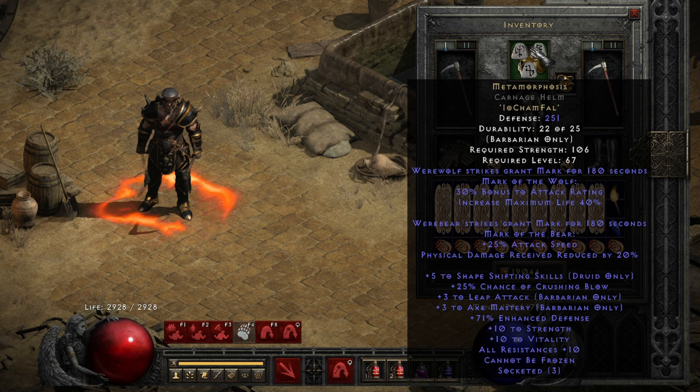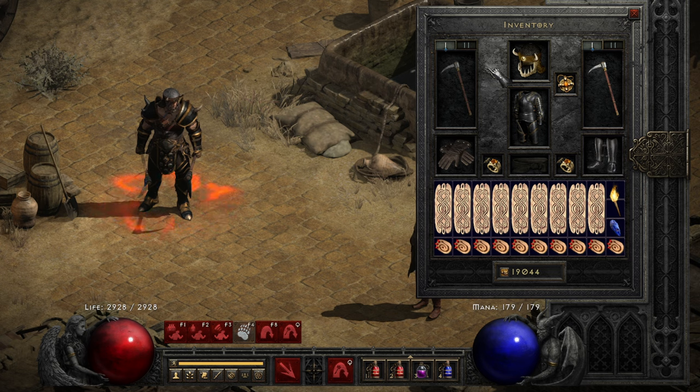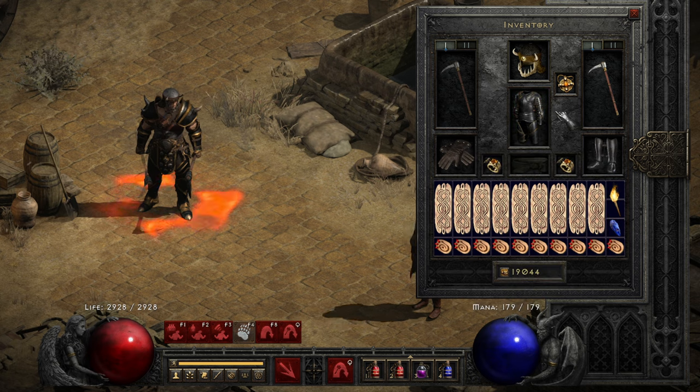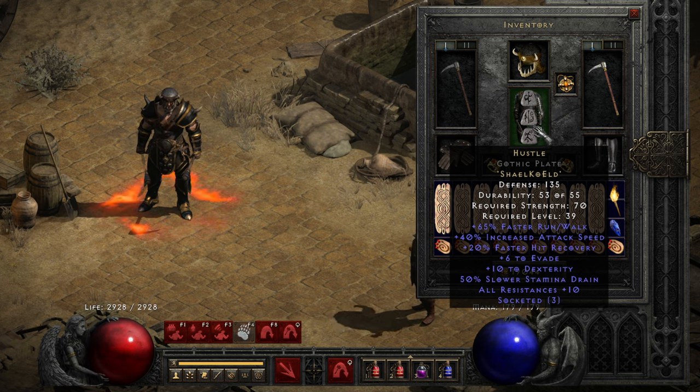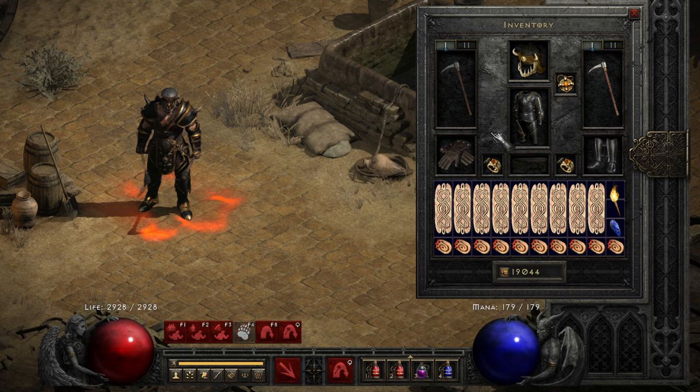I also have +3 leap attack and +3 Axe Mastery on this helm. According to MaxRollGG this is possible, so credit to them — don't judge me. I also used this skin which kind of looks like what the characters in Dune used when wearing their stillsuits, but with the face masks not covering their mouth and nose. The armor is Hustle in the Gothic Plate — Gothic Plate because it looks like a stillsuit, and Hustle because if riding a sandworm isn't a hustle, I don't know what is. Goblin Toe, Arachnid Mesh, and Magnus Skin for the black color mostly.